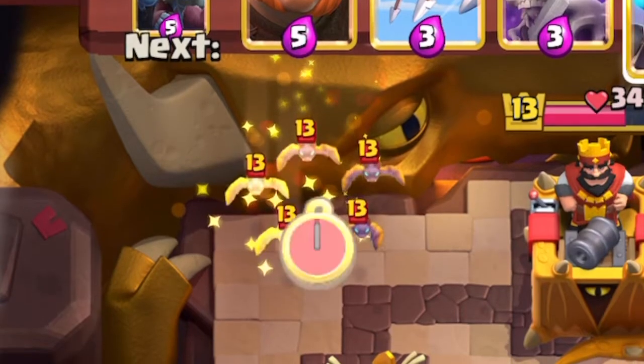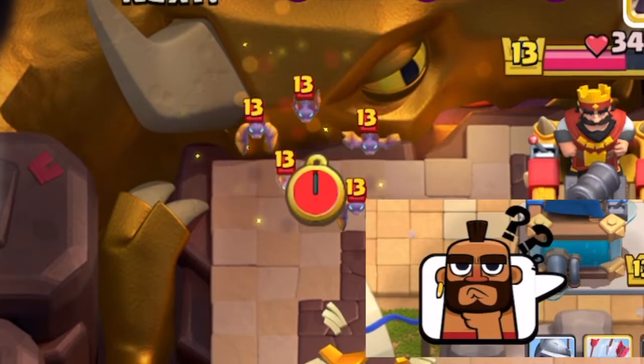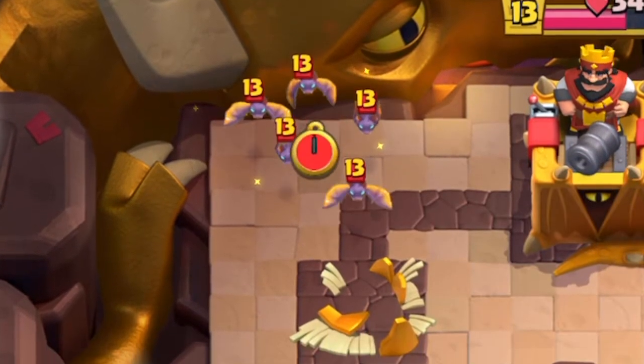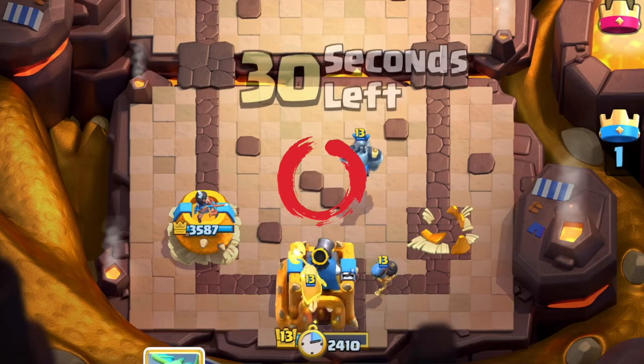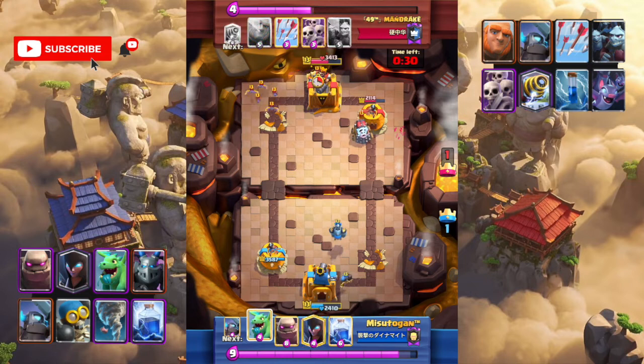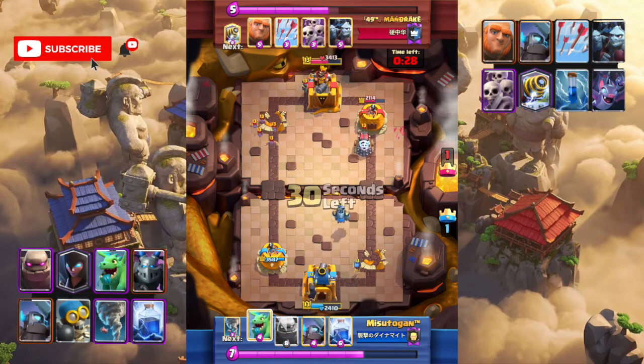Bats at the back — what should we do? The bats don't seem threatening. However, if the opponent puts the giant in the middle, we will be in trouble. Let's use night witch at the back to protect the middle.